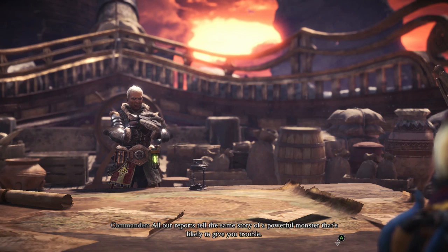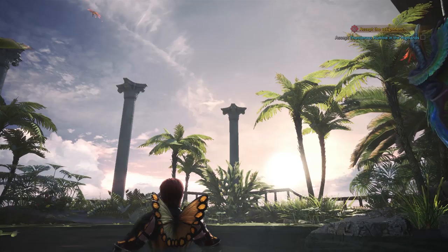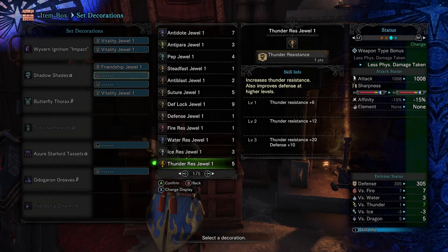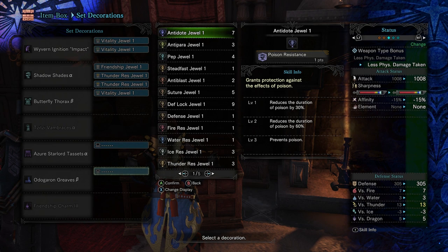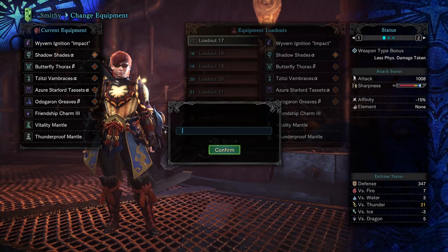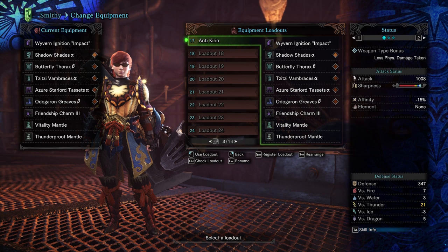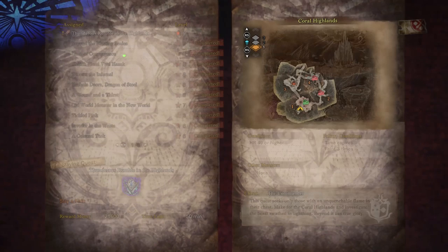The last throttling for your hunter rank is 'Thunderous Rumble in the Highlands,' which is a tempered Kirin, and I love fighting Kirin. We're going to prepare for the Kirin by stacking thunder resistance — we're not going to stack paralysis resistance but we will have stun resist. I'm going to power up my armor to the point where I've got 21 thunder resistance, and this is before eating for elemental resistance which will boost that even higher. The yellow number represents basically a percentage reduction in that type of elemental damage.